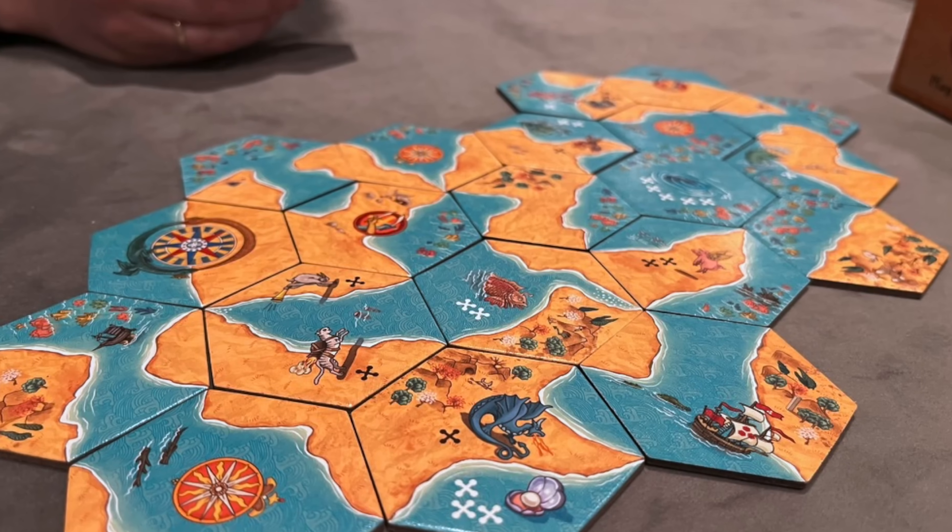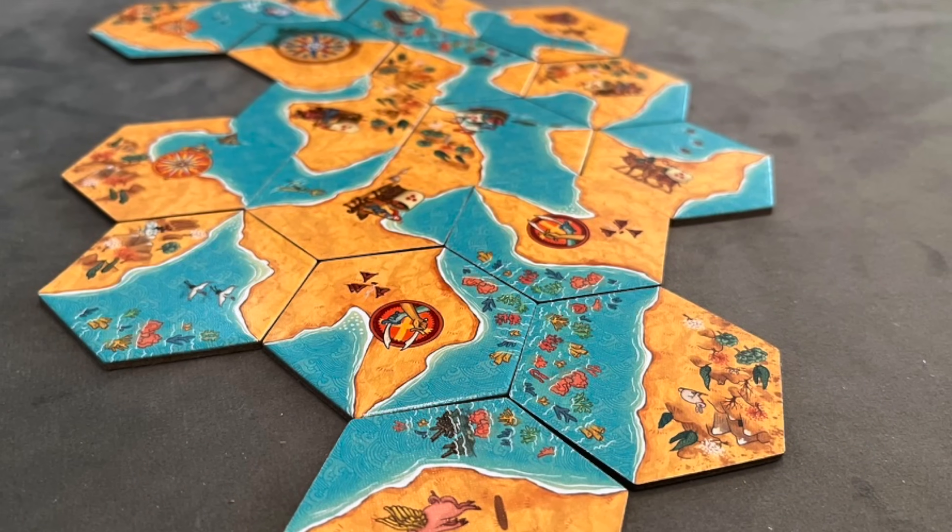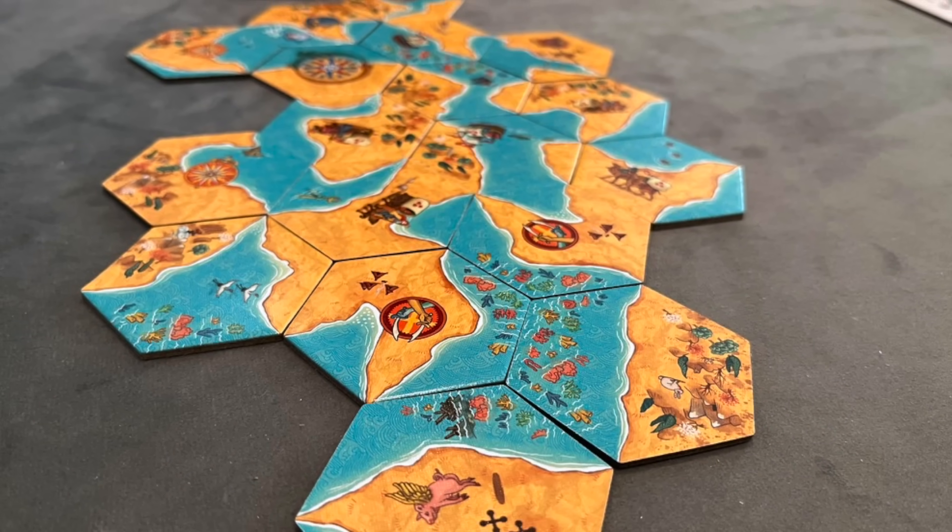You hold two tiles in your hand at all times — actually they're double-sided so the other player only sees one side. It's kind of like Carcassonne in some ways because you're trying to make an enclosure of your area to score it. I liked the version with the extra scoring elements — that was more interesting. But overall we're culling it.